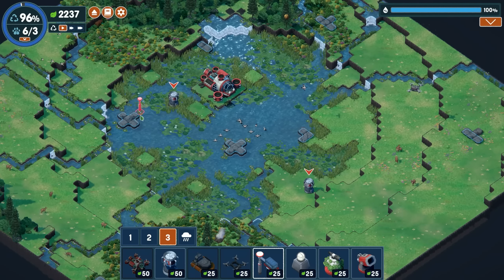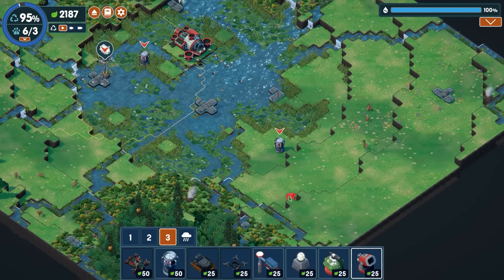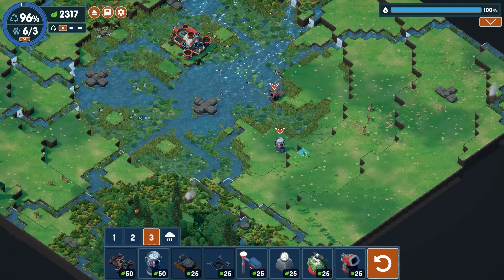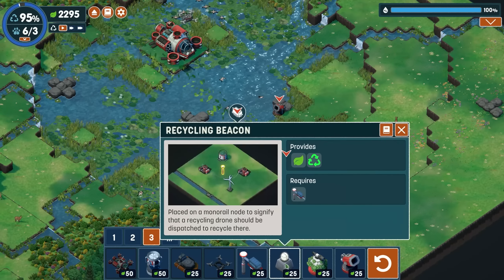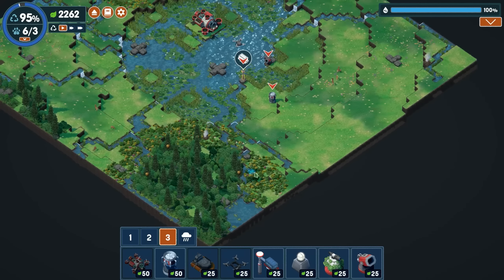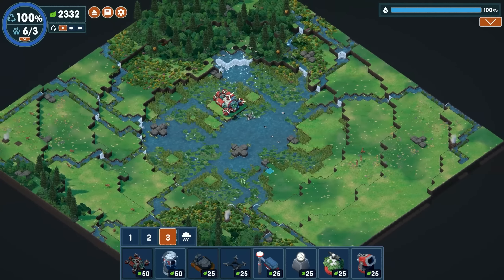Wait — there we go, okay we're good! Now we need to recycle and find animals — that's not too bad at all. Oh, we got the flying recycling drone! We gotta place this guy down, then make it fly. We also have the rock hopper. Let's go ahead and look for our animals.